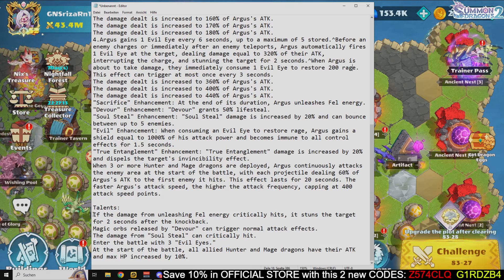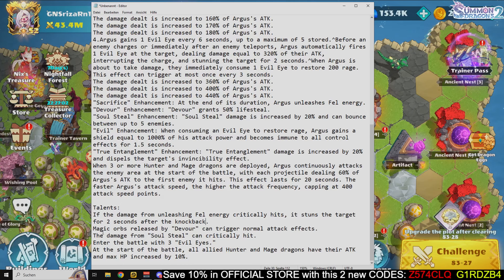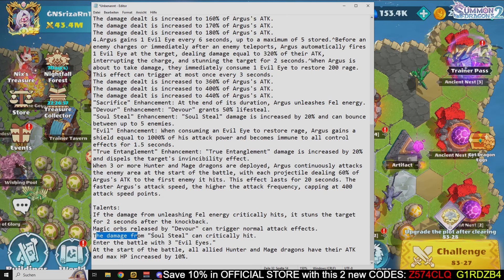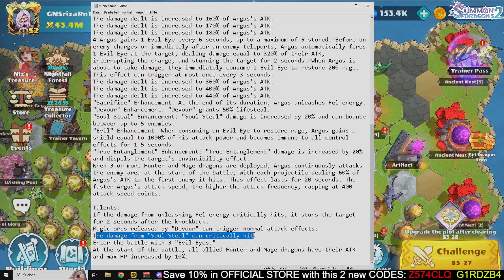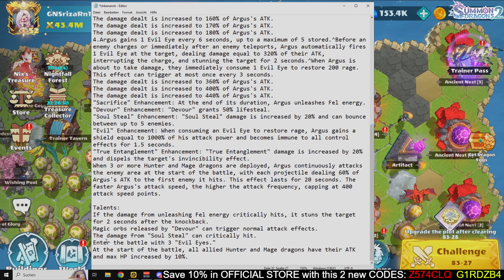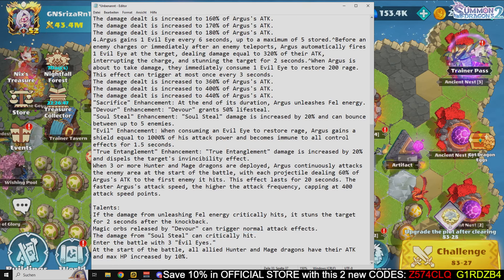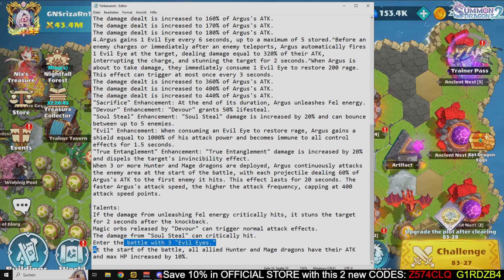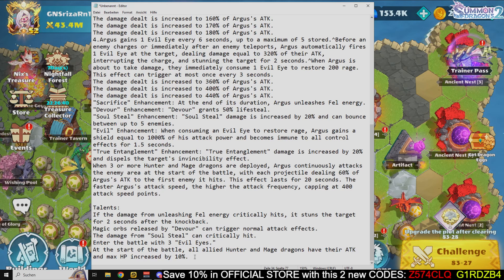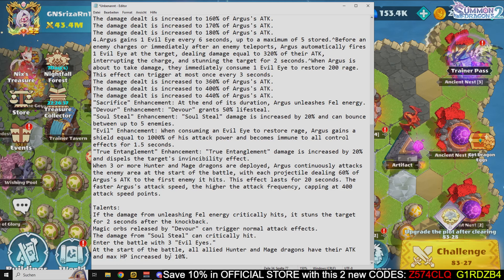For talents: if the damage from unleashing fell energy critically hits, it stuns the target for two seconds after the knockback. The magic orb released by the skill can trigger normal attack effects. The damage from soul steel can critically hit. Finally, she enters battle with three evil eyes, and at the start of battle all allied hunter and magic dragons have their attack and max HP increased by 10%.